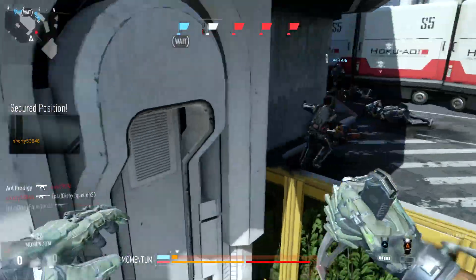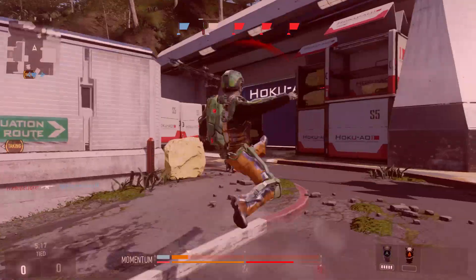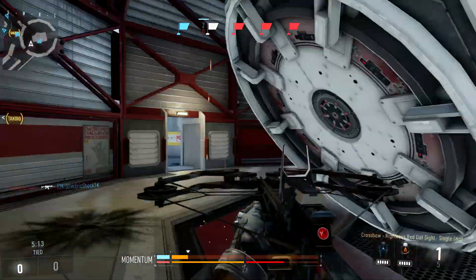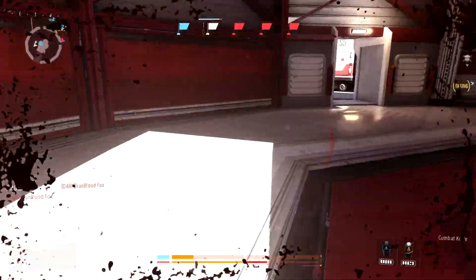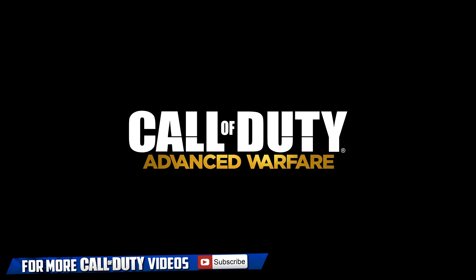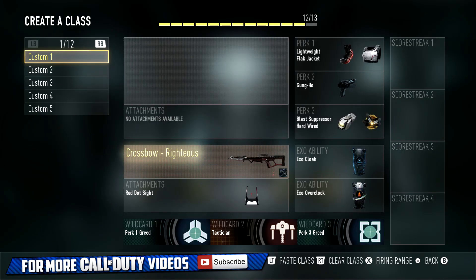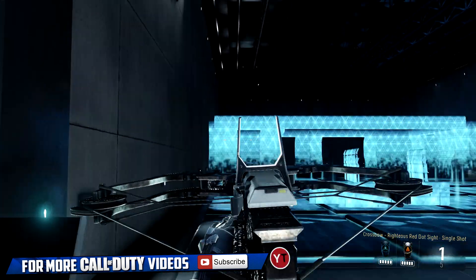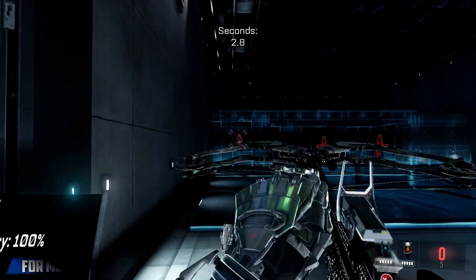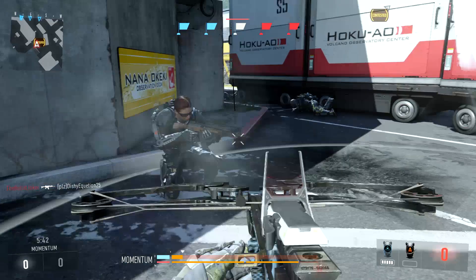The last challenge to get the crossbow diamond is the skeet shooter medals — you need to get 10 of them. I thought getting skeet shooter medals with SMGs and LMGs was hard, but with the crossbow they are incredibly hard. What you want to do is go into hardcore domination and play the maps Retreat, Solar, or Terrace where enemies jump a lot. There are no real tricks like waiting prone somewhere — it's all about timing and luck. These skeet shooter medals are really hard and my only tip is to play hardcore domination.